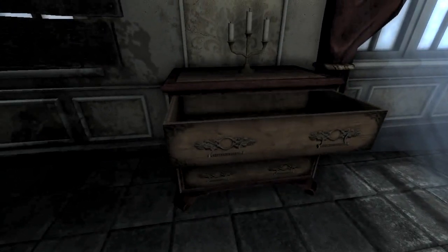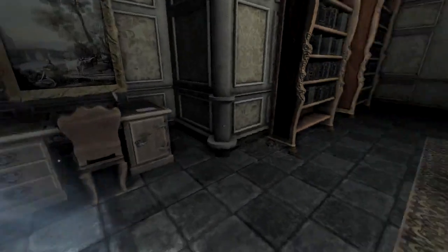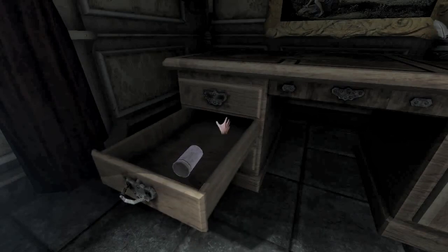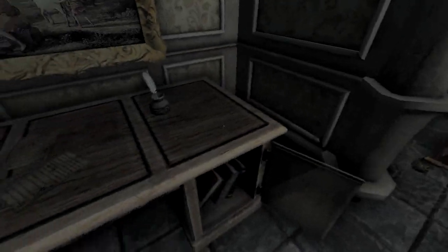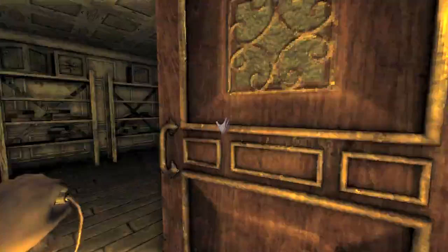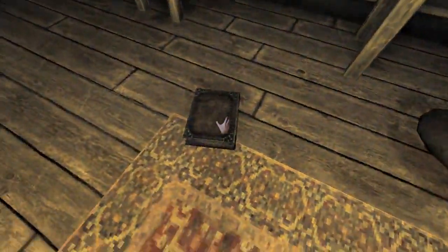This is actually the part of the game where you start hearing a lot of noises that the monster makes — very unsettling, not now, but later in this part. That note tells you about how Daniel actually got trapped in the temple he went to. Bad luck, I guess. And I guess this monster is an illiterate bastard, because he just threw that book down for no reason — come on, it's a good book.